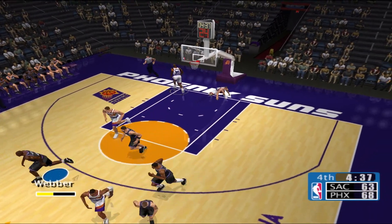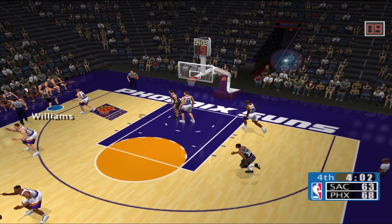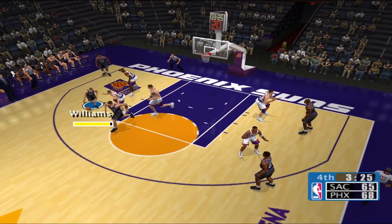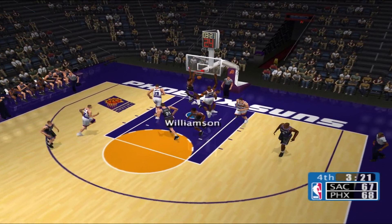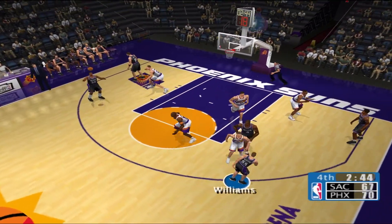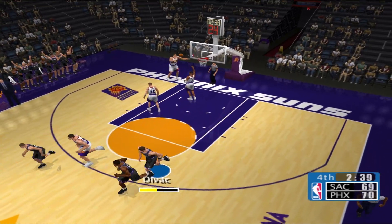Weber sinks it — two more. They threaded inside. Yes! And he's scorching, but having trouble penetrating the defense. Williamson — he decides to be effective on the inside. Divac. Weber tosses it. Take it to the rim — Divac. It's game eight.